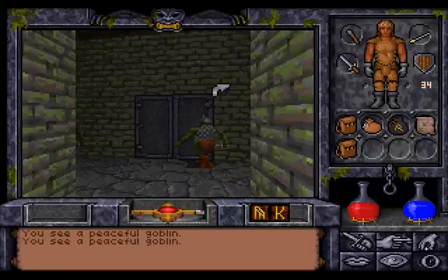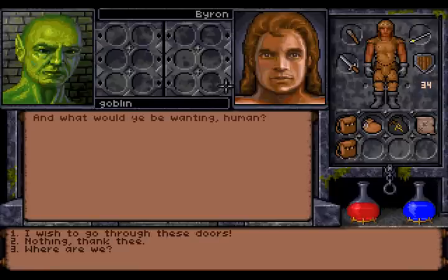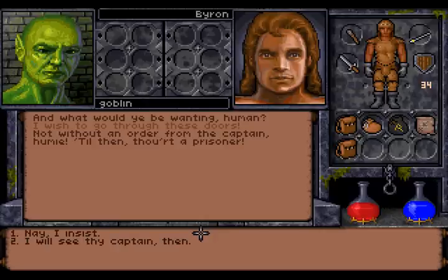So what do we have here? A peaceful goblin — he's just peaceful. All the other goblins are upset. He says, 'And what would ye be wanting, human?' I wish to go through these doors. 'Not without an order from the captain, Yomi. Till then you are a prisoner.' I will see thy captain then.